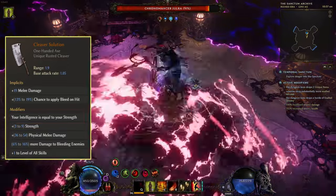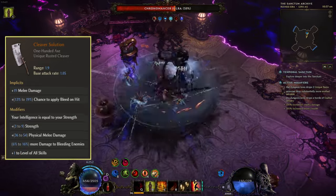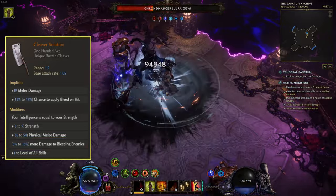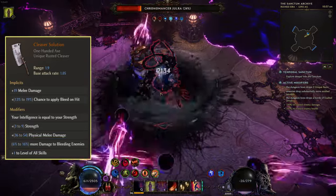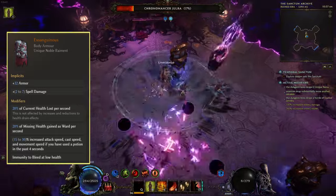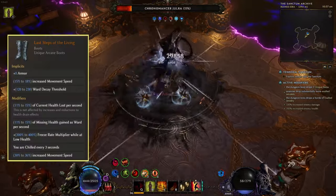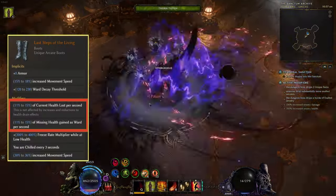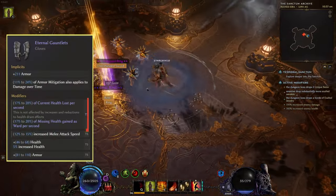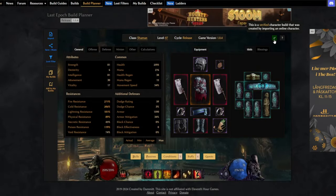We get tons of armor from stacking Strength, which also counts as Intelligence from the Cleaver Solution unique, making your Intelligence equal to your Strength. This grants ward retention so we can reach thousands of ward, plus a more-damage multiplier to bleeding enemies of up to 16% — times two since we're using two of these uniques. To generate ward, we use the Extinguished body armor, which causes us to lose 20% of our health per second but gain that amount as ward instead. The Last Steps of the Living boots have the same effect, and on our gloves we want the experimental mod from the Exile Mage, which also has the same effect.